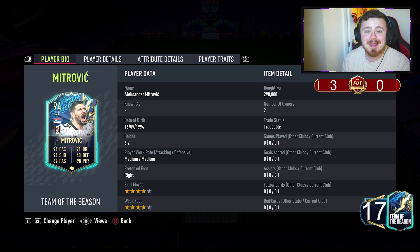He bags goals for fun down there — I believe it's 41 or something this season. Every time he comes up to the Premier League though, things get a little bit shaky. So let's see if he continues that form next season. For 290,000 coins, we'll get you Alexander Mitrovic's Team of the Season card, boys. 6 foot 2, medium-medium, 4-star, 4-star.